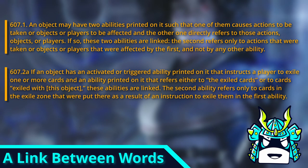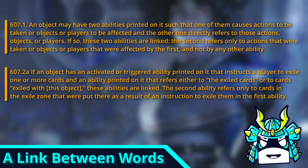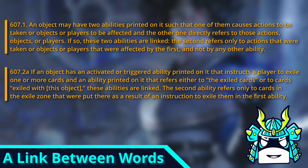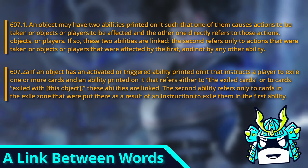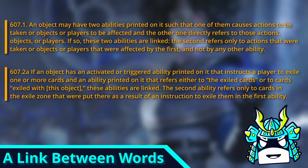And more specifically, Rule 607.2 says if an object has an activated or triggered ability printed on it that instructs the player to exile one or more cards, and an ability printed on it that refers either to the exiled cards or to cards exiled with this object, these abilities are linked. The second ability refers only to cards in the exile zone that were put there as a result of an instruction to exile them in the first ability.